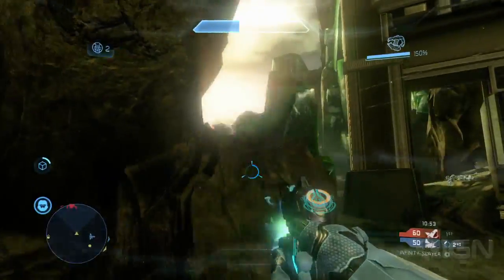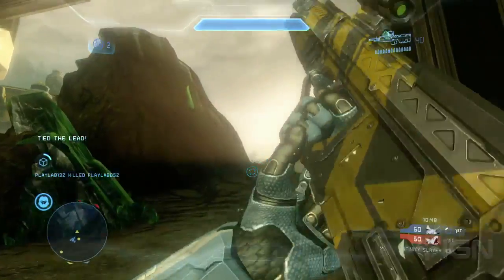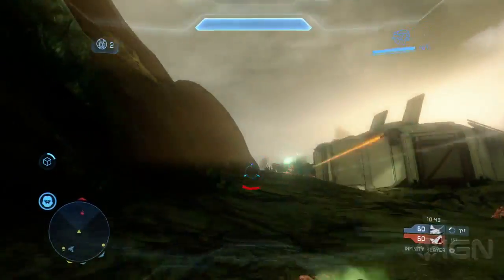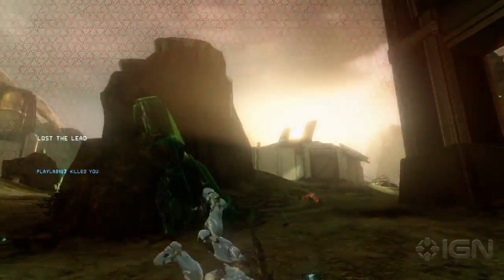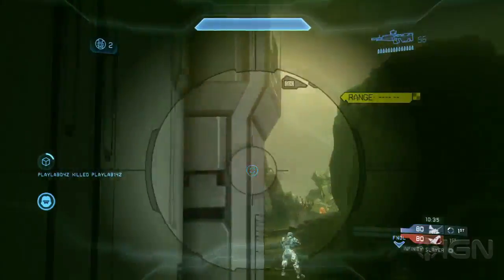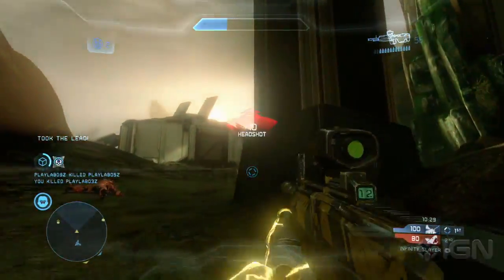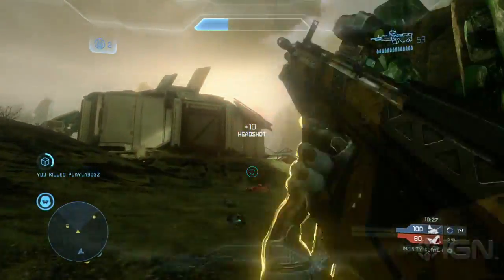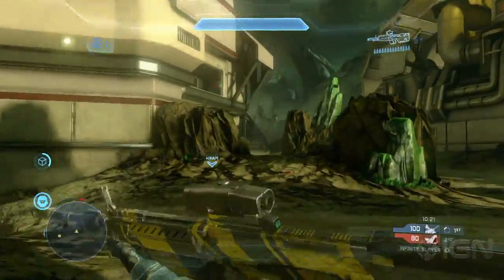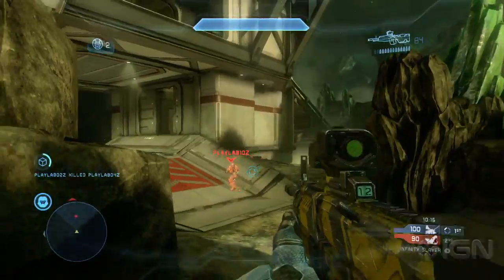Is this map called Shatter because it's going to shatter your confidence as soon as that mantis shows up? Pretty much. But aside from that, there are these beautiful natural crystal formations around the map that the mining company are harvesting. A big strategy in Halo 4 is you can really level the playing field with vehicles by disabling them with the overcharged plasma burst. That even works well against the mantis.